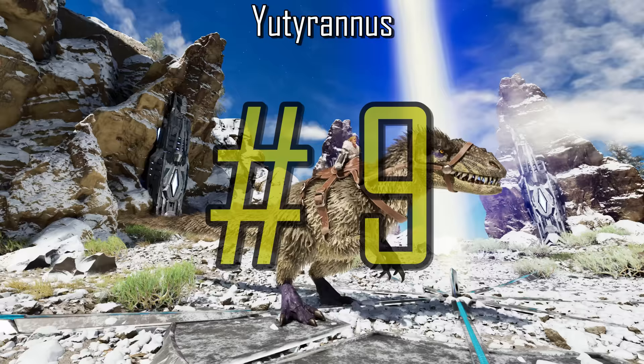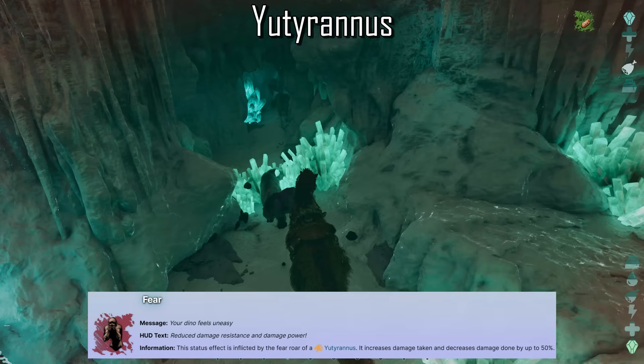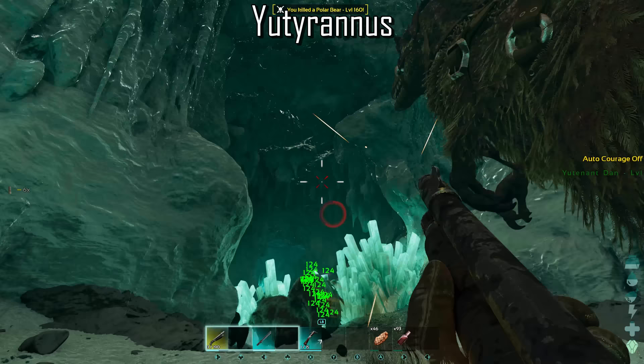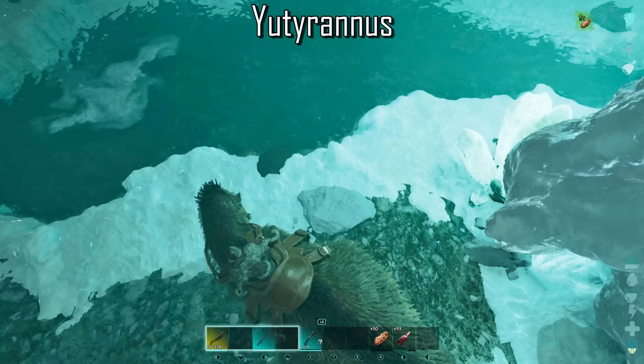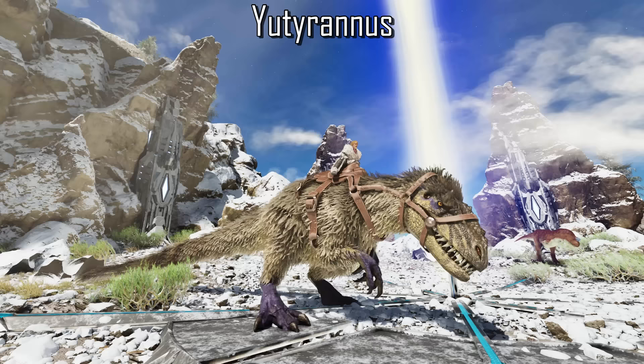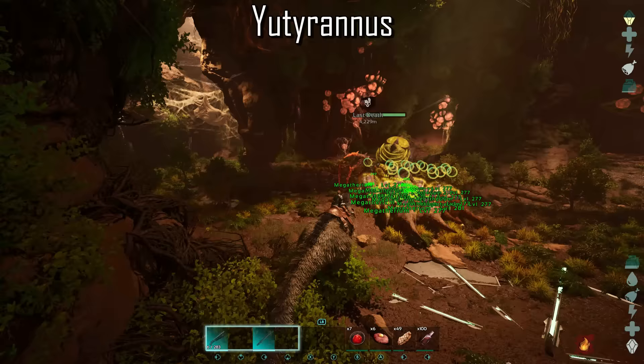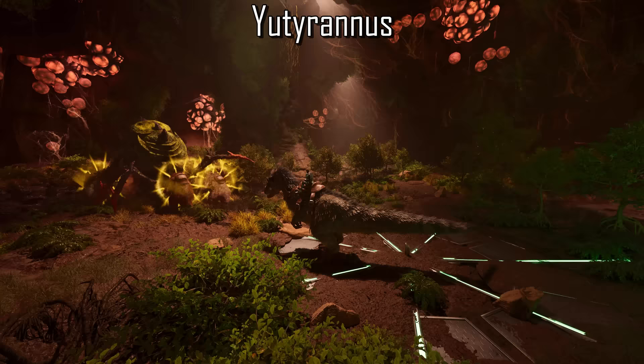The Yutyrannus boasts 2 unique roar abilities. The first one being the Intimidation Fear Roar, which will terrify wild or enemy creatures even when mounted by a player. Any affected creatures will receive a debuff, increasing damage taken and reducing damage dealt by up to 50%, and at full fear will attempt to flee, ignoring any commands. This roar can also be used to scare out Purlovia. The second roar is the Courage Roar, which when used will boost the attack damage of any nearby tamed or allied creatures by 25% and reduces all incoming damage they take by 20%. This makes the Yutyrannus very useful in large scale battles and the most important asset in the boss fight arena.